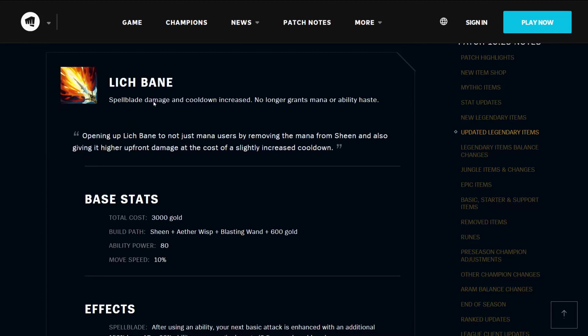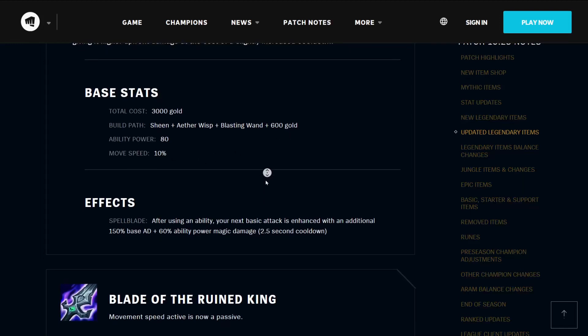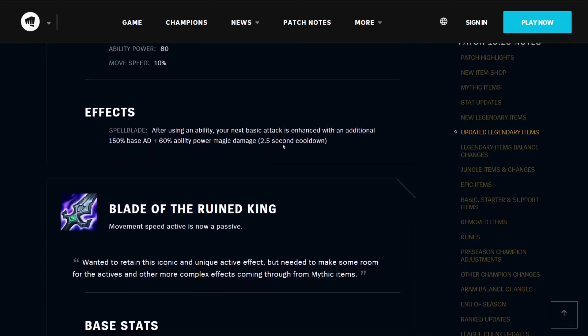The Lich Bane has increased Spellblade damage and cooldown, and no longer grants mana or ability haste. Opening up Lich Bane to not just mana users by removing mana from Sheen, and giving it higher upfront damage at the cost of a slightly increased cooldown. It costs 3000 gold, builds from the Sheen, the Aether Wisp, the Blasting Wand, and 600 gold. It has 80 ability power and 10% movement speed, and also has the Spellblade effect.